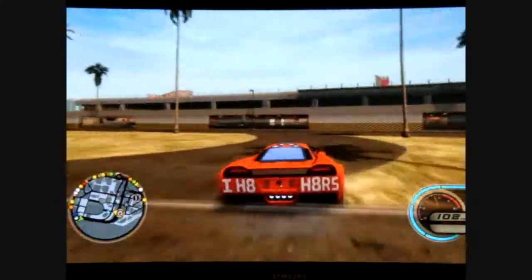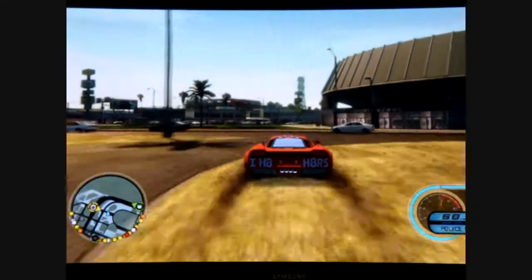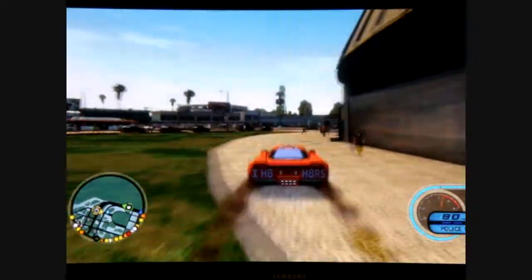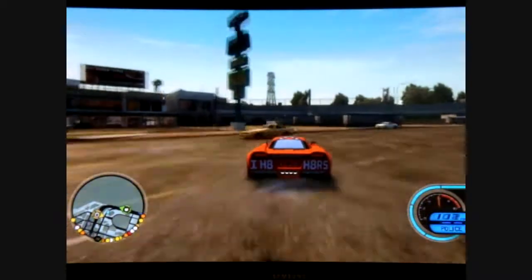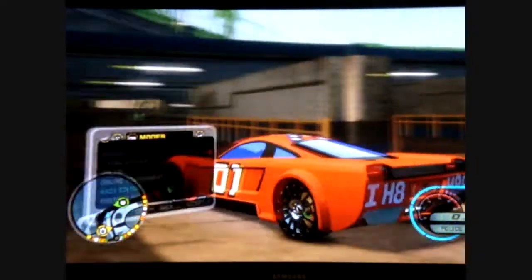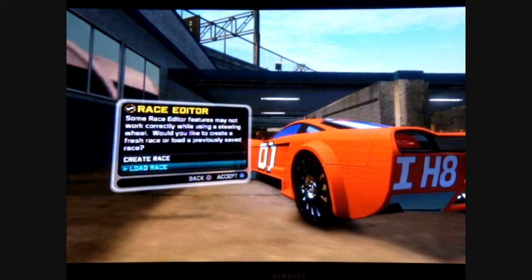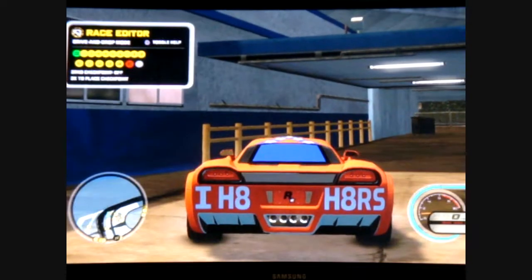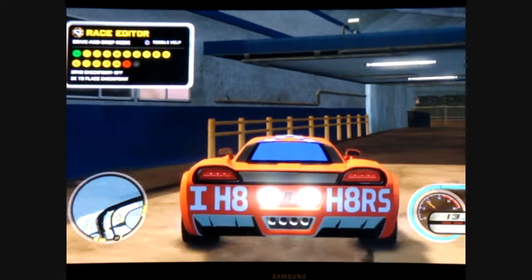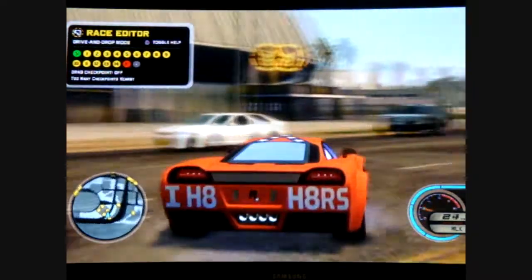Starting from right here will give you plenty of speed — I don't even think I used nitrous when I did it. It's going to be hard with all this traffic, so come through here on two wheels. Police are responding — go to Race Editor, create race, and that's how you get rid of the police in case you didn't know that.